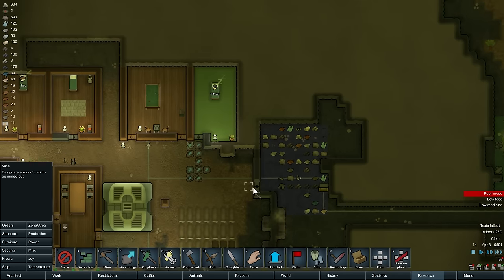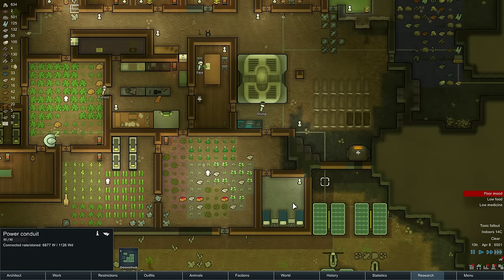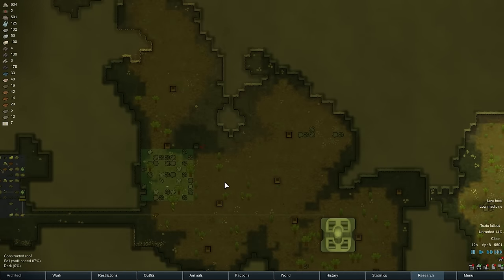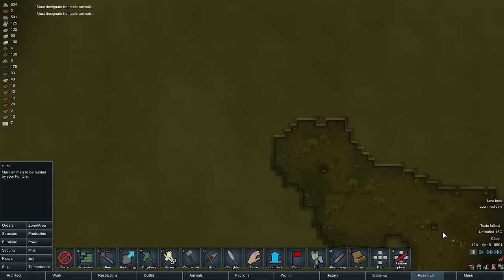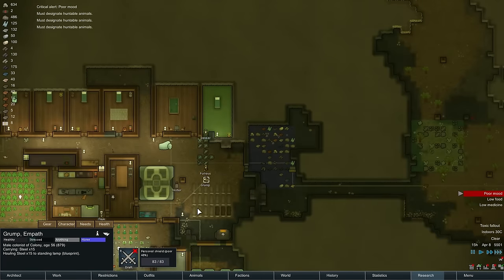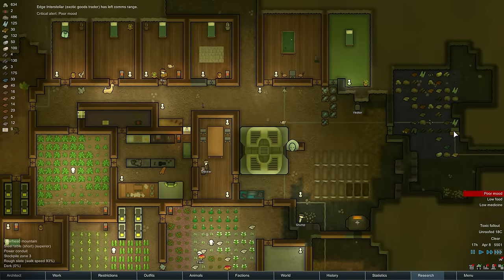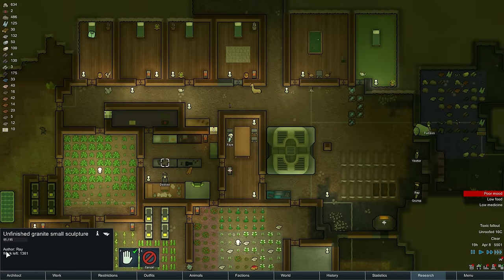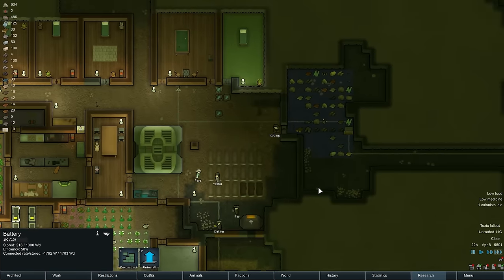I'm gonna start cleaning this place up a little bit, make it look more official - take all the bad corners off. I'm gonna go ahead and hunt all these squirrels. Anything that's alive in here still. Let's make this room pretty now - hopefully lovely so everybody just wants to be in there all the time. We should put some art in there if we ever get any more art made. Ray is sort of working on that.